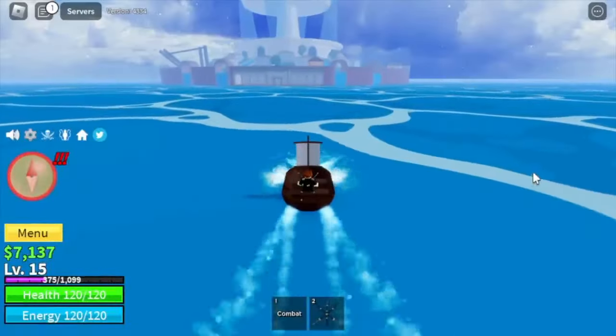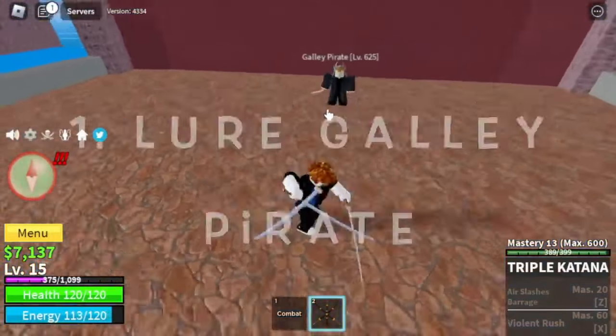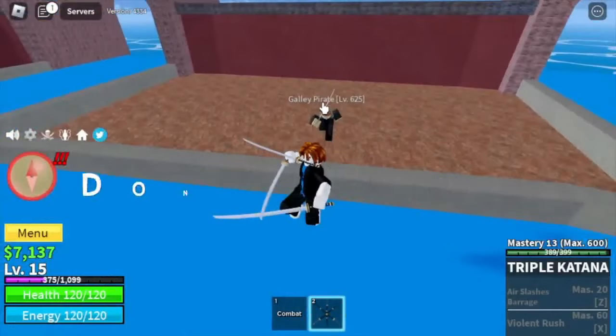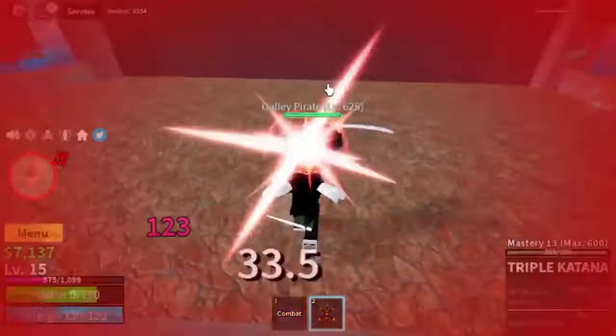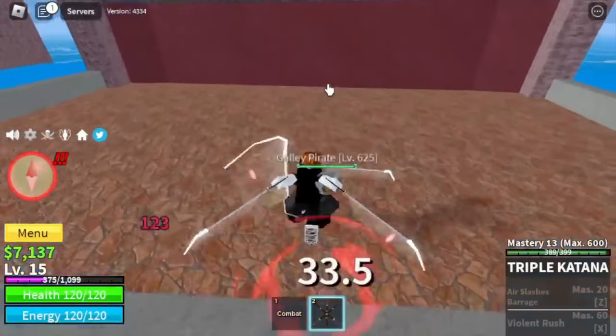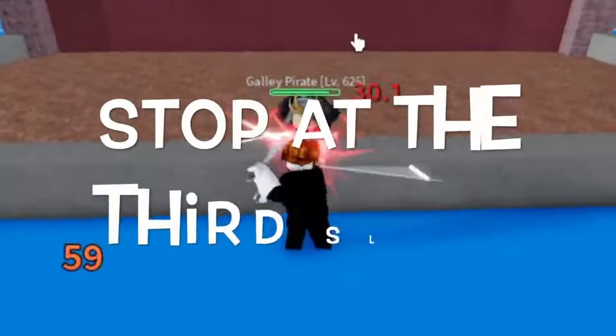Next up is the Fountain City. Here we have 3 steps to success. First, lure the Galley Pirate. Two, Wall Strat. But don't do this — when using your M1, on your 4th click you will launch forward. So you need to avoid that by stopping at the 3rd slash.